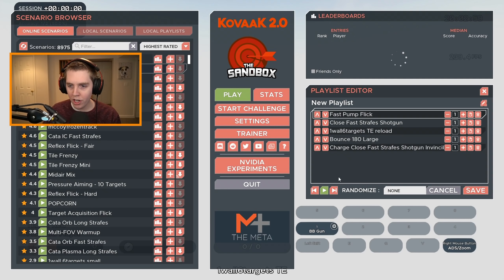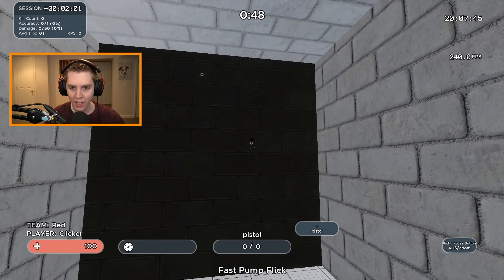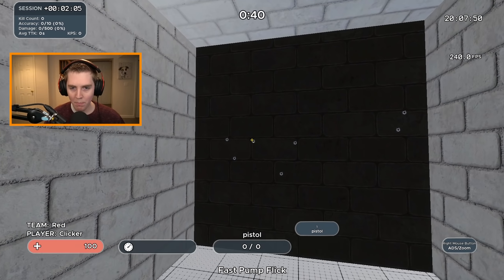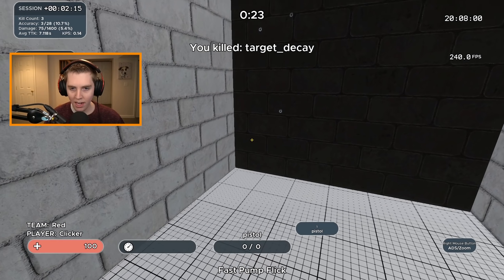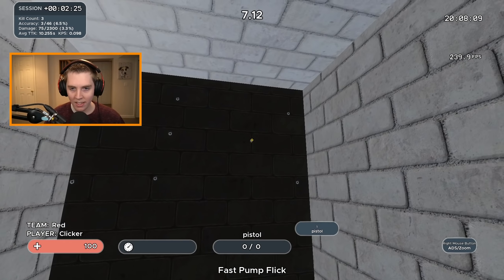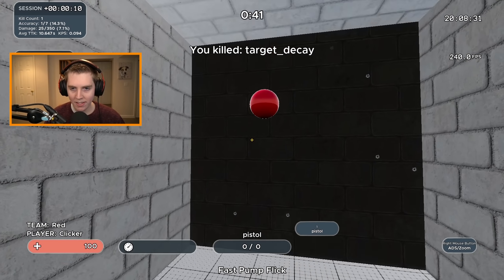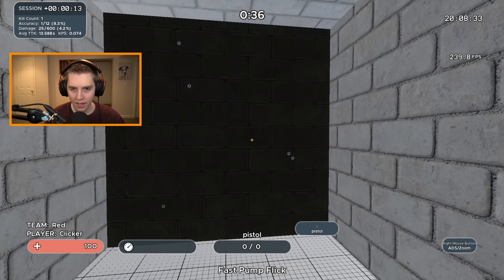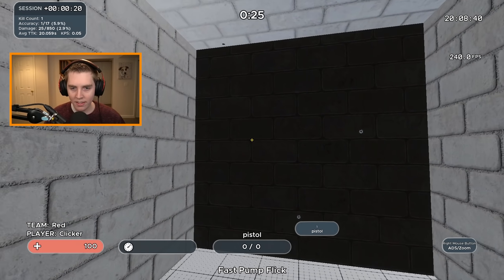Let's go through the top five shotgun aim drills. Starting with Fast Pump Flick — the targets come in really fast and your goal is to flick onto them. I'm on a medium sense and my aim is terrible, but this is all about reaction time. Most aim coaches say to do them around five times. This is my second run — hopefully I can beat my score. I'm not on too low of a sensitivity to flick, this is just hard.